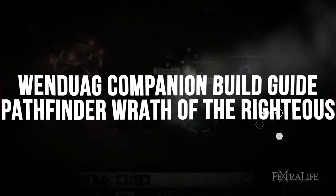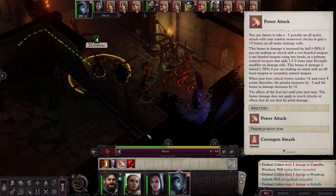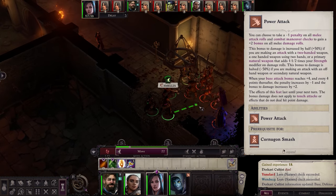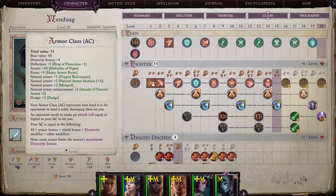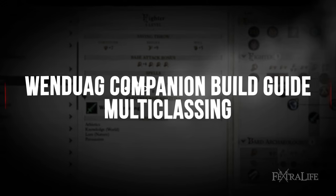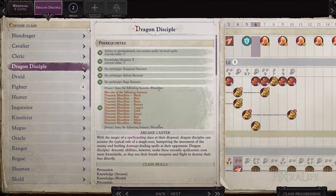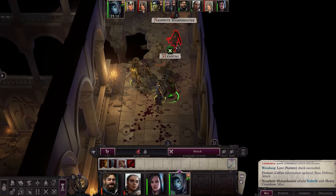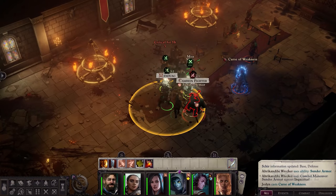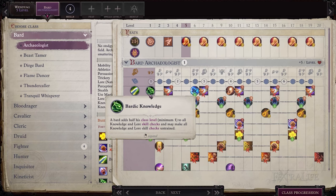Wendwig's build is mostly focused on improving damage to eliminate enemies quickly. Her attacks are penalized due to the Power Attack feat in exchange for more damage. However, she's able to take advantage of a lot of other feats regardless of multi-classing to compensate for this. Wendwig also has commendable armor class that can further be enhanced depending on the equipment she wears. At level 5, you'll be multi-classing with the Archaeologist Bard first, then the Dragon Disciple Prestige class to gain a significant boost to strength, raising chances of hitting enemies while dealing much more damage. You'll need to dip one level into the Bard class and attain a rank of 5 for the Knowledge Arcana skill to unlock this prestige class.